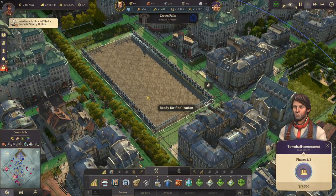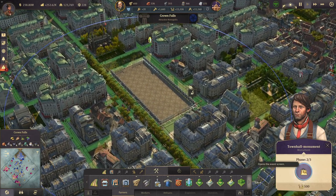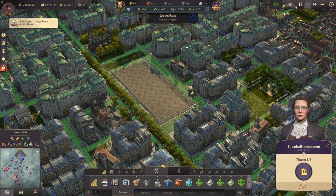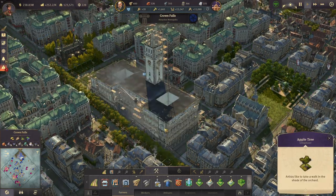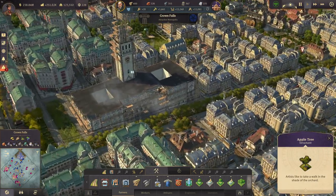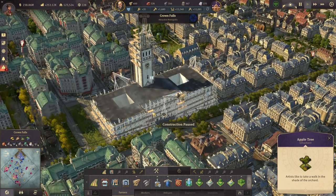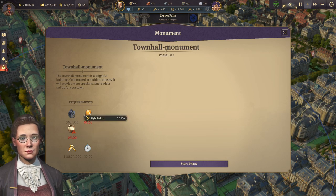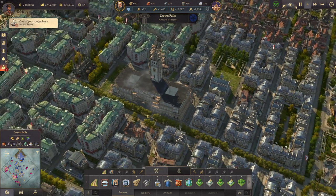One thing happening here is the town hall monument that we can now finish — the next phase obviously, not the project itself. Look at that — it's just amazing. It's a mod, not even made by the base game developers, and it's beautiful and very detailed. We can go for the last phase but we need caoutchouc and light bulbs for that.